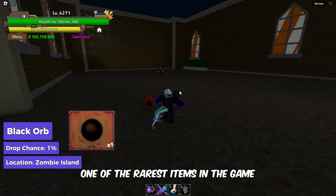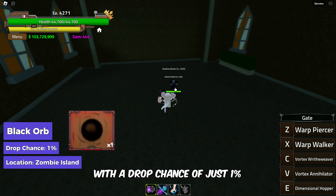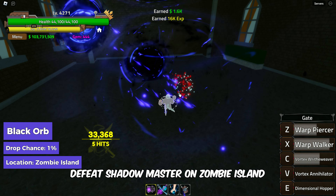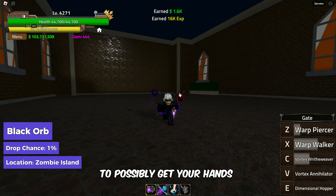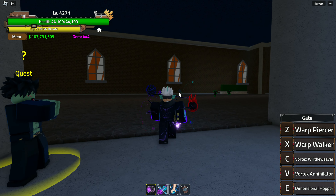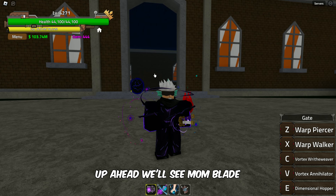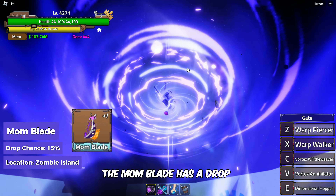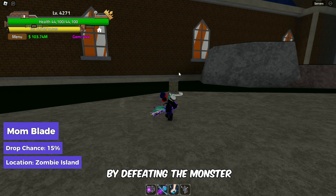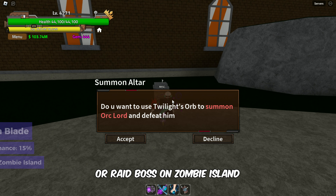Let's talk about the Black Orb, one of the rarest items in the game. With a drop chance of just 1%, defeat Shadow Master on Zombie Island to possibly get your hands on this powerful orb. Up ahead we have the Mom Blade, with a drop chance of 15%, obtained by defeating the monster Raid Boss on Zombie Island.